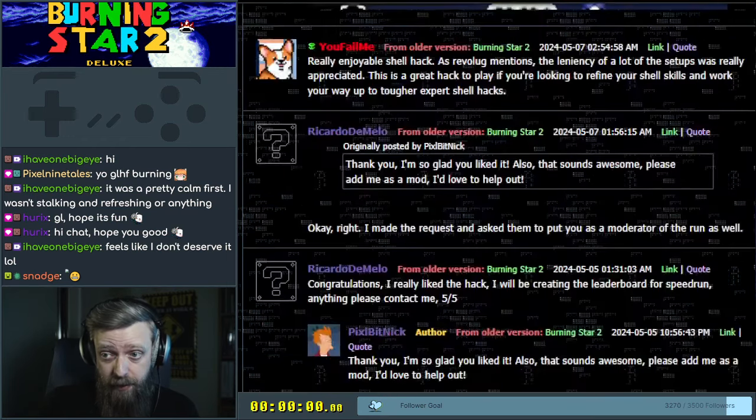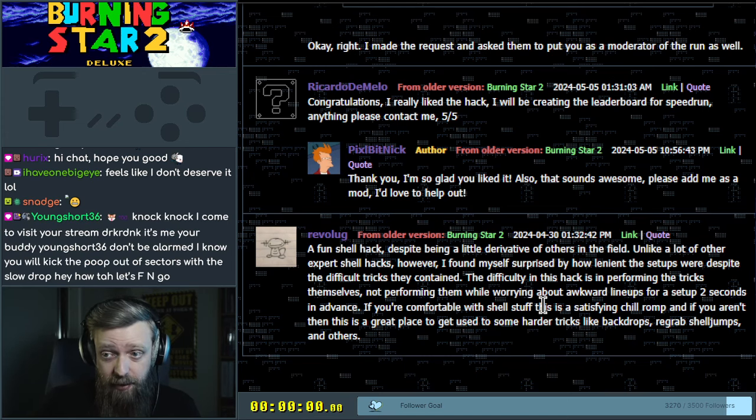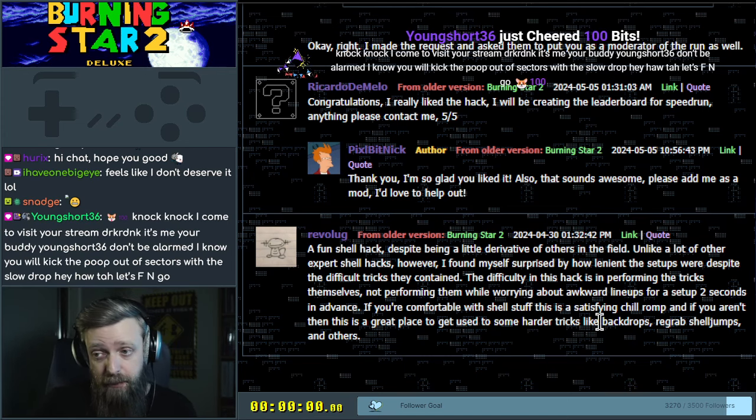It's got a 5-star rating. Revlog said it was fun — a little derivative, but it's quite lenient. The difficulty is performing the tricks, not performing them while worrying about awkward lineups. If you aren't comfortable with shell stuff, it's a great place to get used to some harder tricks like backdrops, re-grab shell jumps, and others.